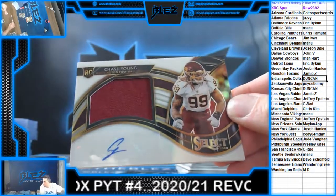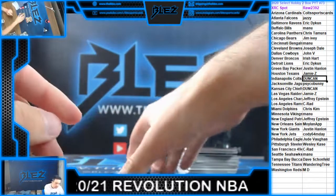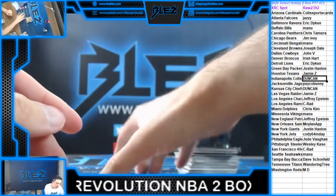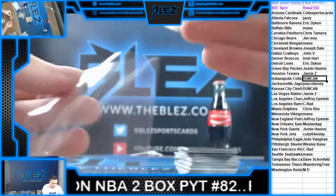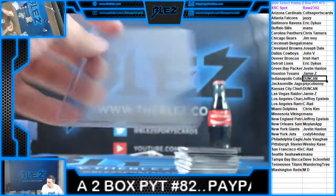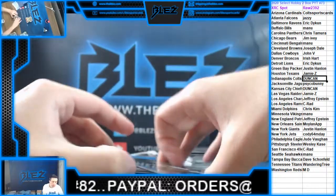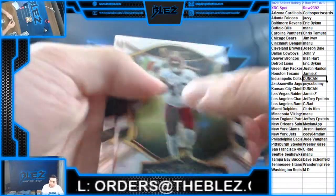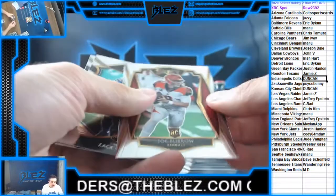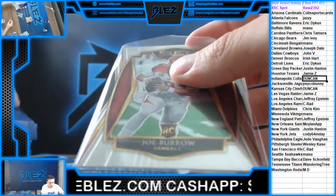They're getting all the autos — WFT is getting all the autos. Kyler's second year. This is your first Jalen Hurts. Golden Silver. There's your first Joe Burrow — Bengals.